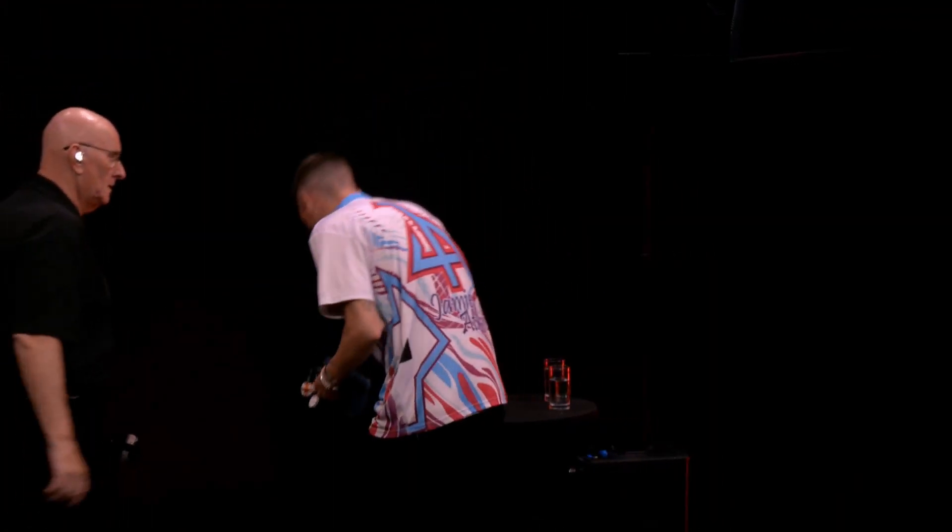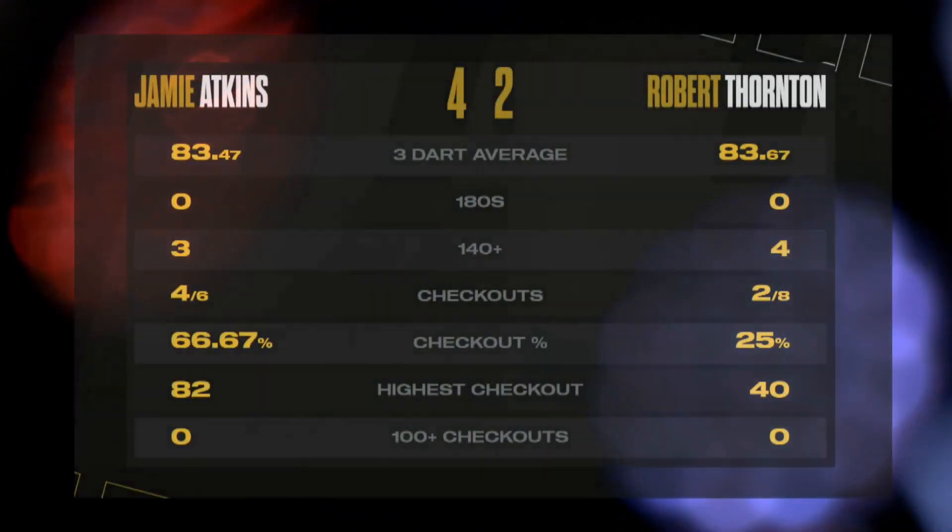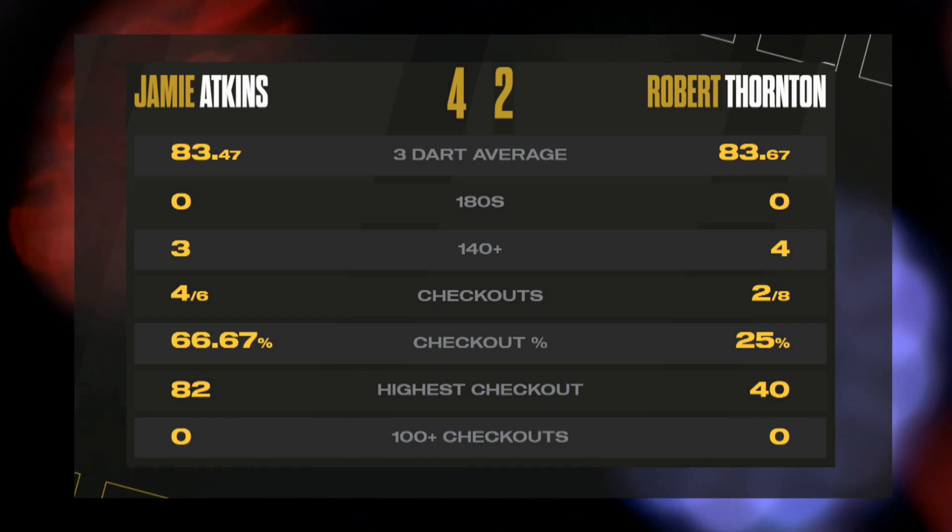It wasn't a classic contest. At times both players had to grind out what they got in that game. But Atkins crosses the line, a 4-2 winner, average of 83.5. His doubling was really good — four from six — and it looked like tops towards the end of the contest was on a bit of a string.